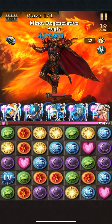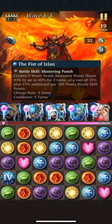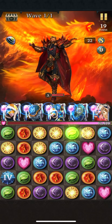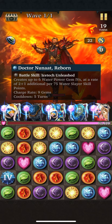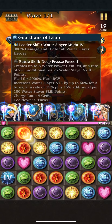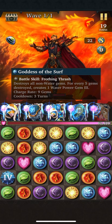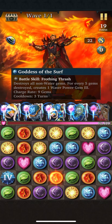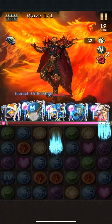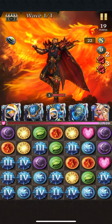Depending on the skill points — I need to be up to 75 to even get an additional gem. It creates six water gems, and he makes six power gem fours at a rate of two, plus one additional per 75 water slayer skill points, same for these. She destroys all non-water gems; for every five gems destroyed, creates one power gem three — that's why she's at the end. We'll start off here: two from him, two from them, two from him, then drop them down.